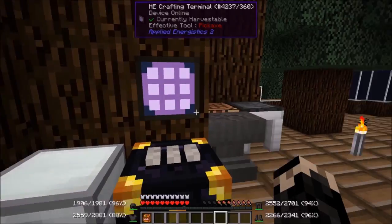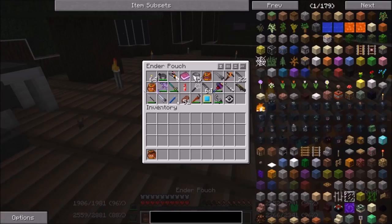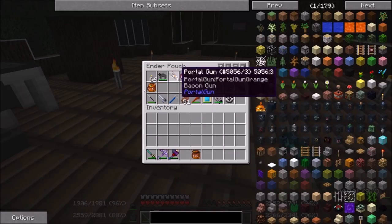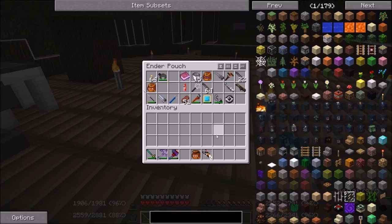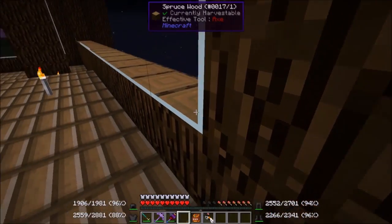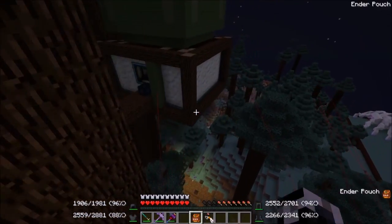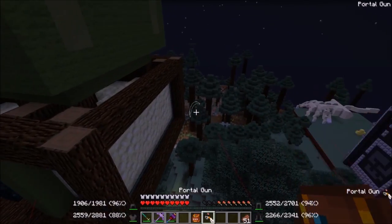I'm going to equip some neat stuff — grab my sword, my pickaxe, my portal gun, and that's enough. All right, let's go explore Nanku's base and see what has happened and if we can find anything of interest.